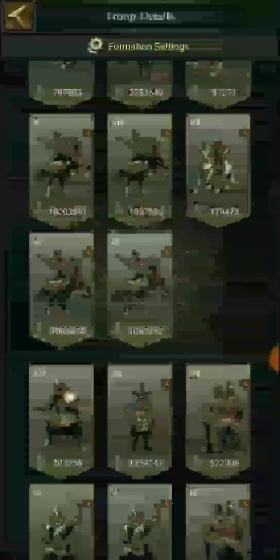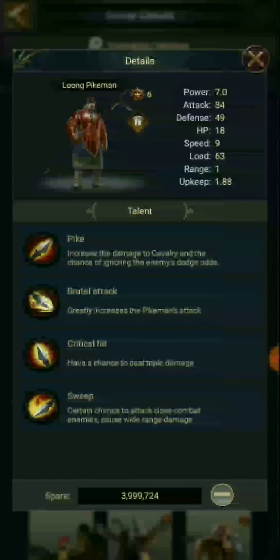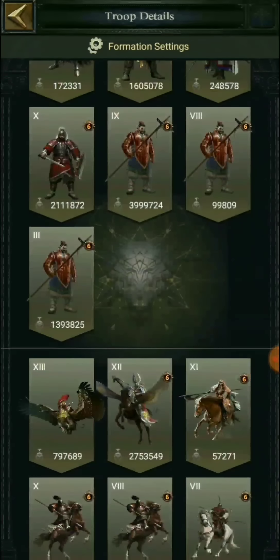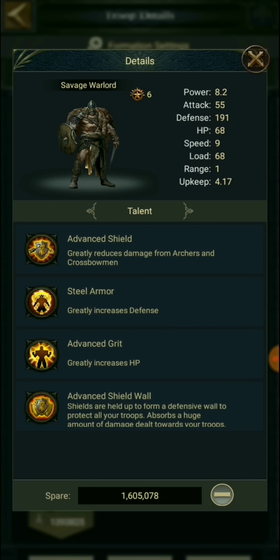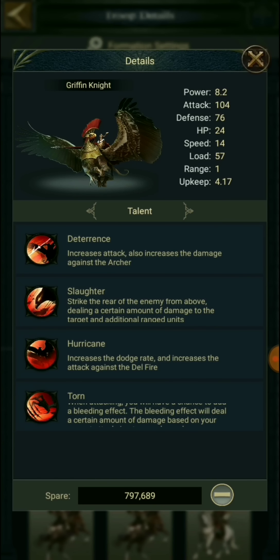Then we talk about the T-9 infantry, which are here. I have close to 4 million of those — range 1 troops. We will talk about troop enhancements for them. Now, these are lower level troops. If you have T-12 infantry and T-13 cavalry, they are also very good troops to have — range 1 as well. T-12 infantry, good to have. We will talk about enhancements in a bit. And then the T-13 cavalry — range 1 — and we will talk about enhancements very soon.